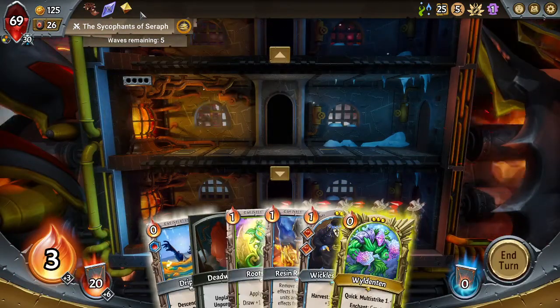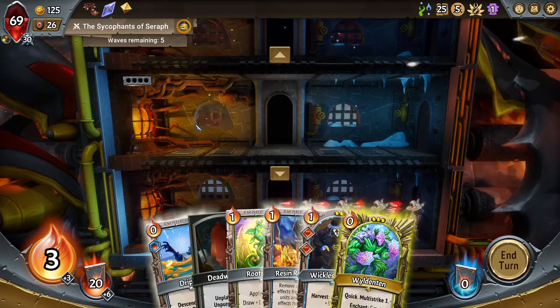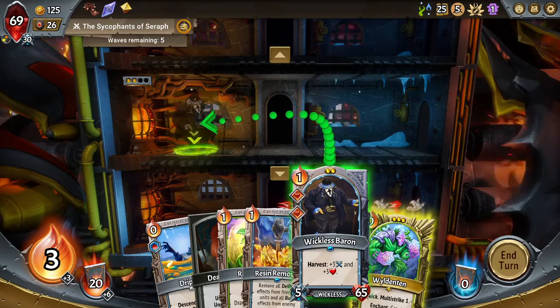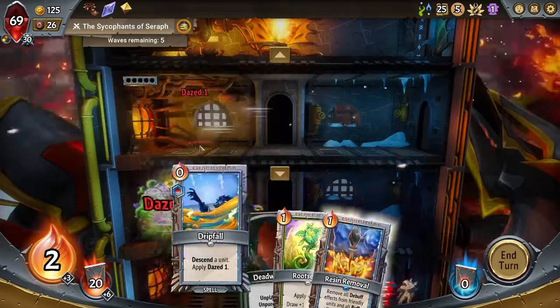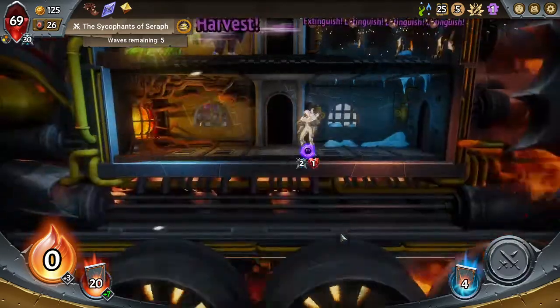I may go pip. Even though I have my overstacking, I really do need to set up on the middle floor, so I may just have to go pip for my other upgrade. One thing I can do here — watch this. Alright, that was a fancy play.